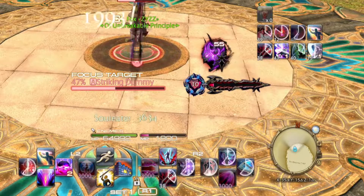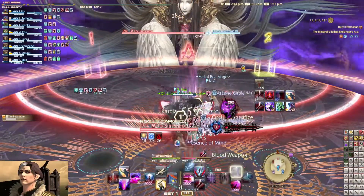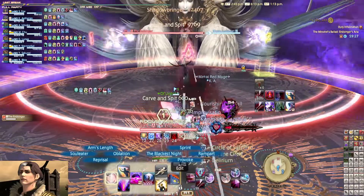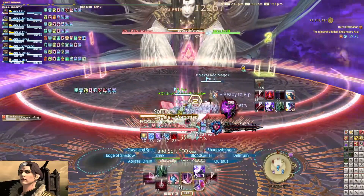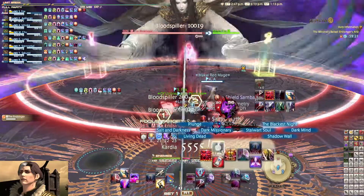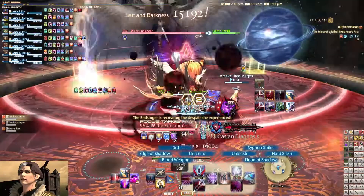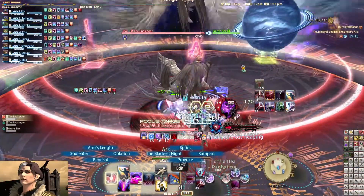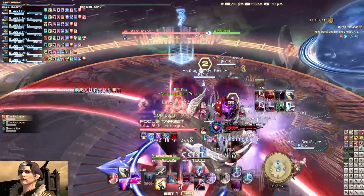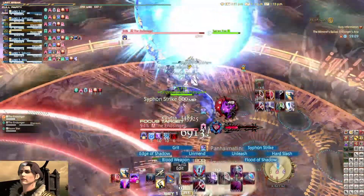There is a crucial point to talk about with Dark Knight, which involves MP and Blood Gauge. As a Dark Knight, overcapping is not really an issue if you keep using Edge of Shadow and/or TBN for the free charge. However, if you're not paying attention or get distracted, you are prone to overcapping on MP and Black Blood, more so during Blood Weapon windows.